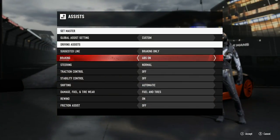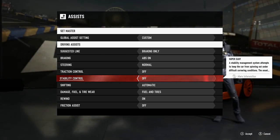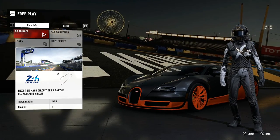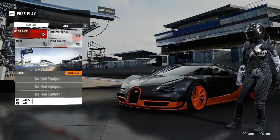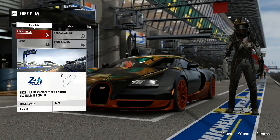Go to your assists and turn off your traction and stability, as this allows you to reach a higher top speed even though it might be harder for some racers to get around some of the corners. Also, if you're good enough, you can go to manual transmission which should let you get an even higher top speed.